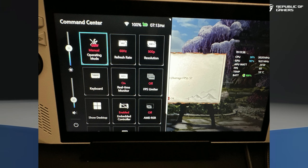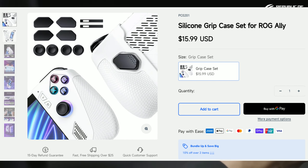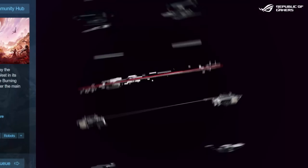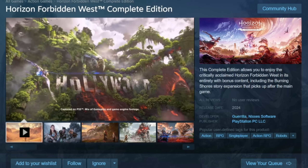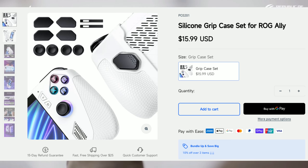Welcome to another news video. In today's video we have some hidden gems that came with the latest Armoury Crate update, a new accessory from JSAUX, an awesome Humble Bundle deal going on right now, FSR 3 is now available for the ROG Ally, and some awesome games that were just announced and are coming to the ROG Ally. If that's something you're interested in, hit the like button and subscribe to the channel.